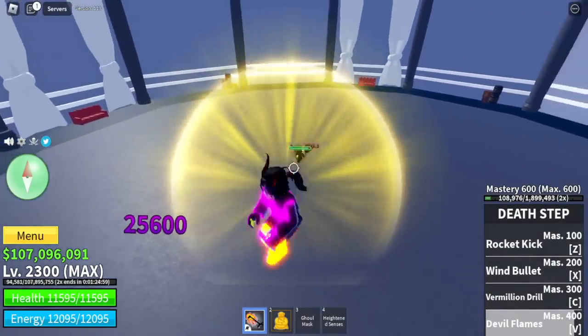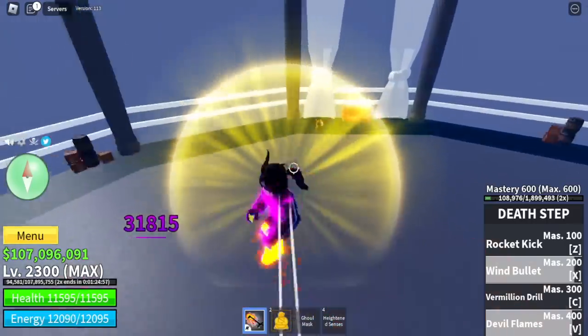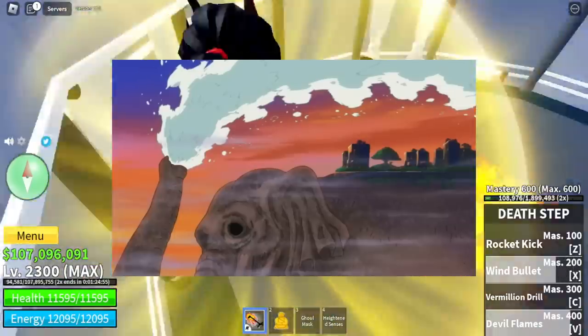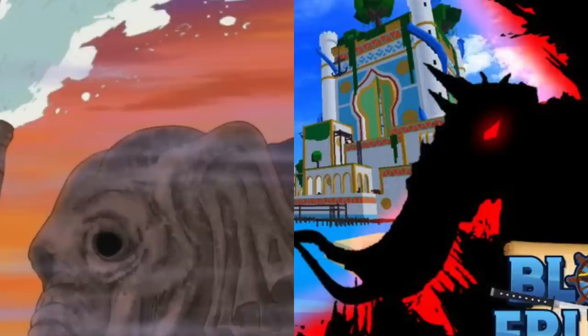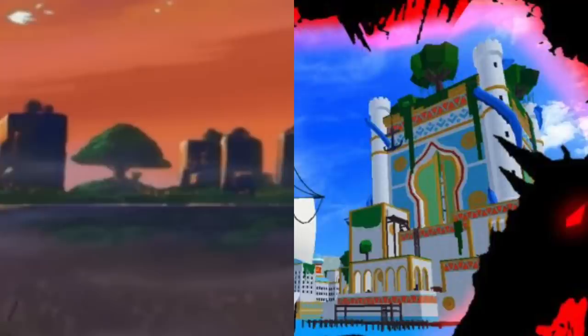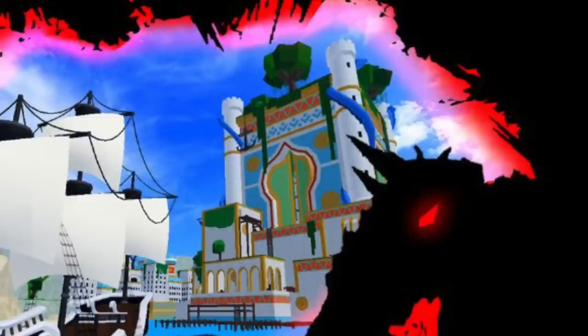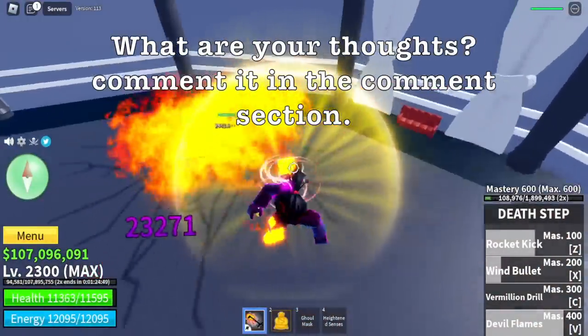The second thing — I think this is also a new island. Because if you look carefully on the details, and if you've watched One Piece, remember the zoo island? There's also a mammoth, and on top of that is an island. So see the similarities? The mammoth, the island. So there might be a new event on a new island. What are your thoughts? Comment it in the comment section.